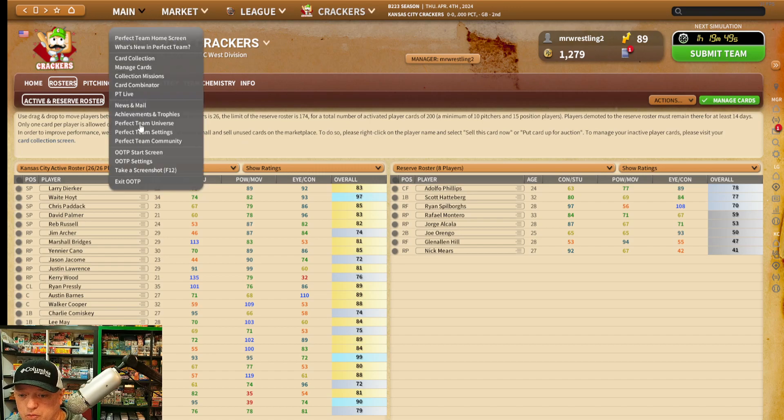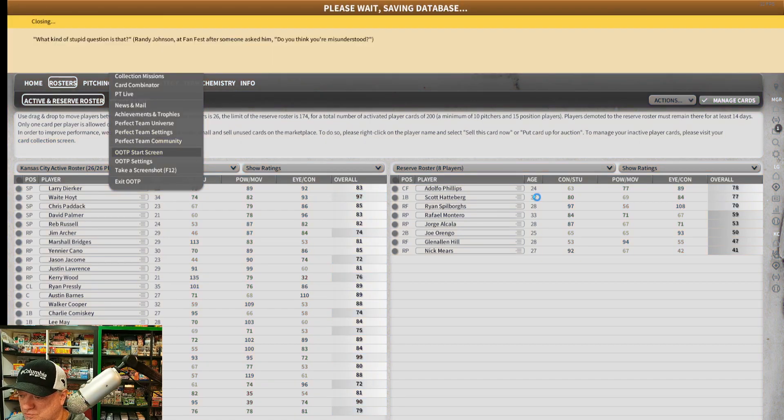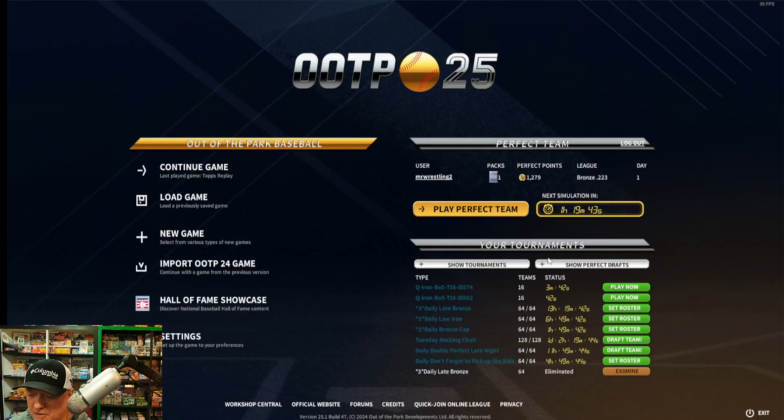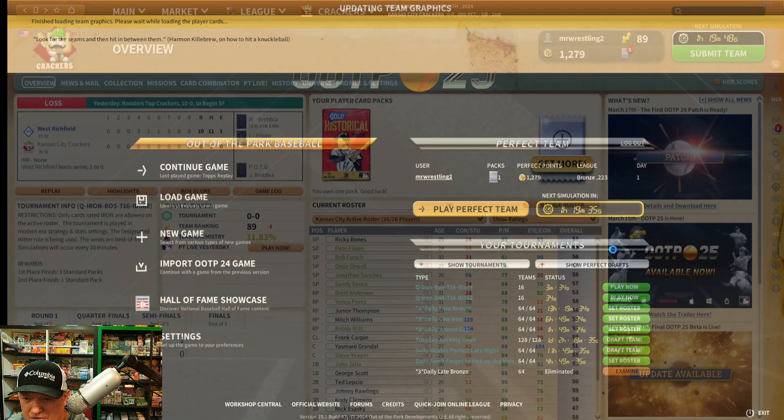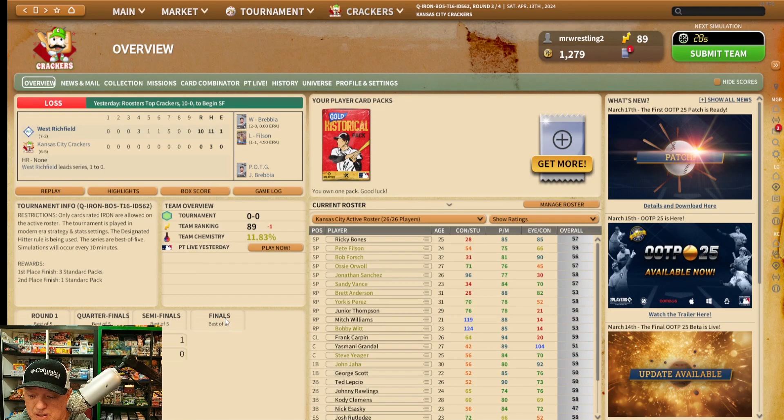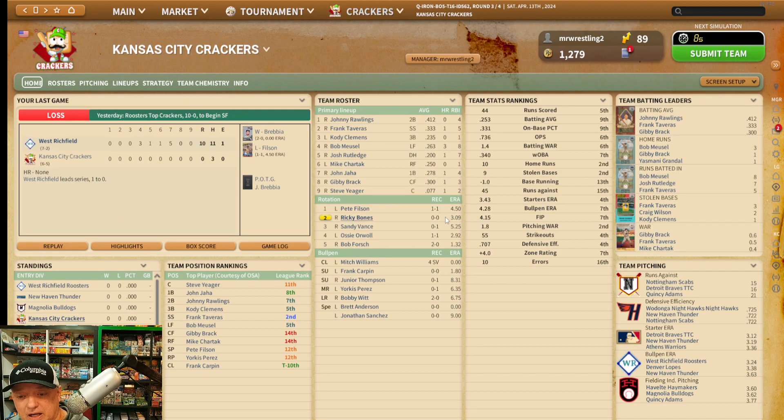Let me show you a tournament real quick. You don't have to play the best cards — you can play lower-level cards. Here's my iron team. This is an iron tournament with 16 teams. It costs me nothing to play. If I make it to the finals, I win a free pack. Cards in this tournament range from 40 to 59 — low-level cards — but you put together your best team with them. Within your first six packs, maybe a couple more, you could put one of these iron teams together. They're very cheap to build.